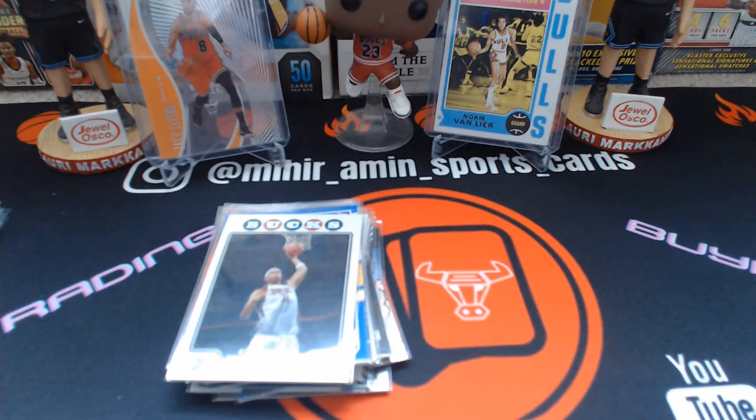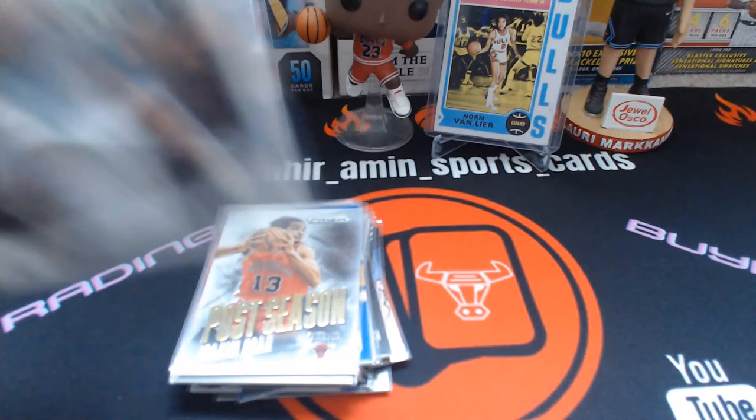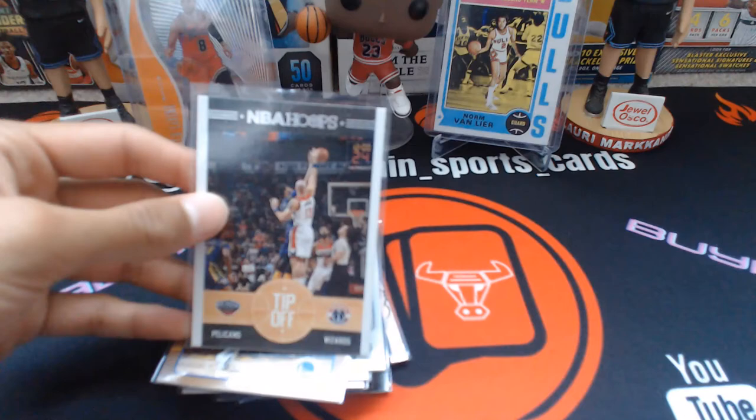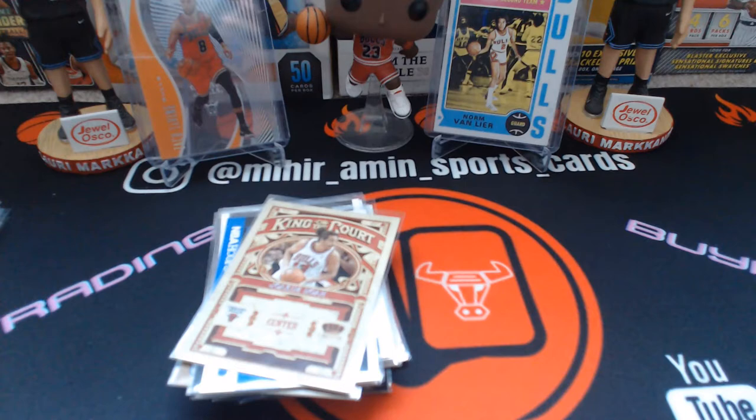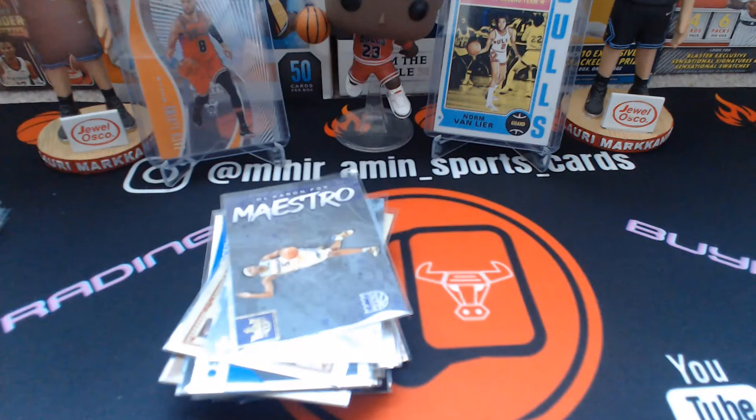First Topps Chrome refractor I've had, besides an orange one I had a while back. Also Postseason Noah, Garnett Topps Chrome, Clay Donaris, tip-off Pelicans and Wizards, Nixon Clippers, Shaq 2K18, Joe Kim Noah King of the Court from Crown Royale — cool-looking card — David Robinson 3D Maestro, De'Aaron Fox, Yuta Watanabe Prizm rookie, and a purple Status rookie.